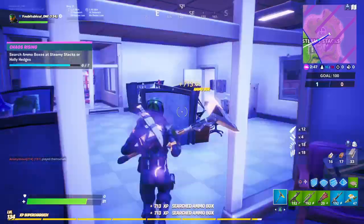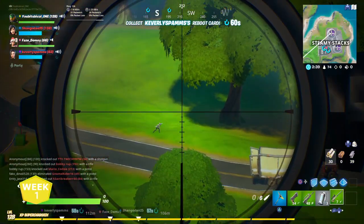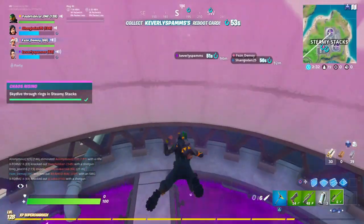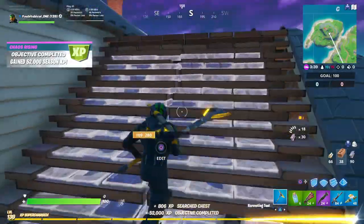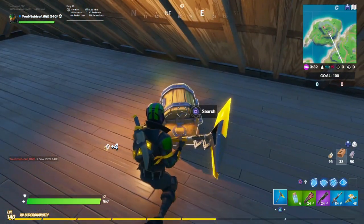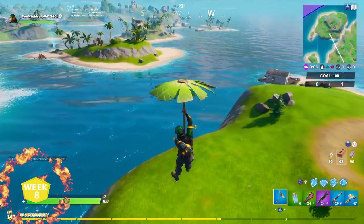The second challenge is one you can do while at Steamy Stacks. Look for a ring right above the industrial vents. Dive directly through that ring to complete the challenge. If you've already landed, just go inside the vent, let it carry you up, and then skydive back through it. That's pretty much it.